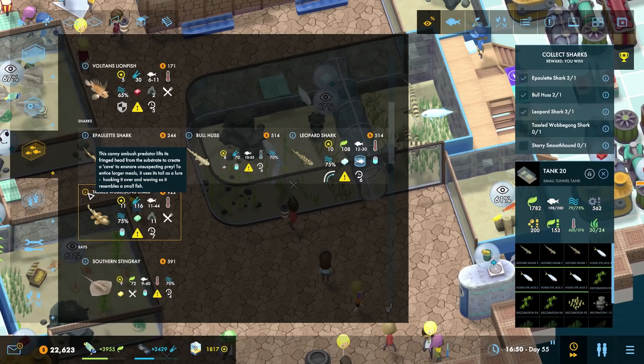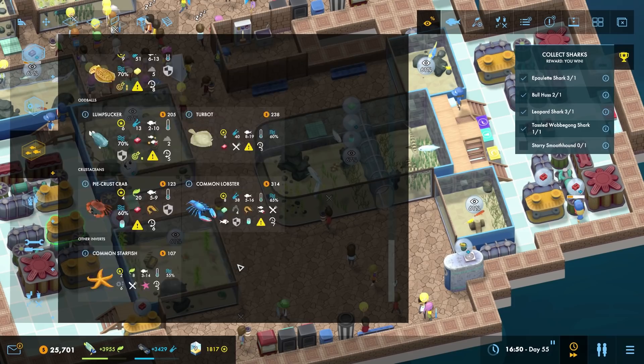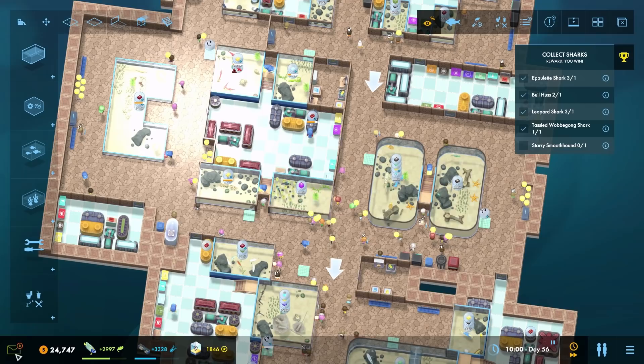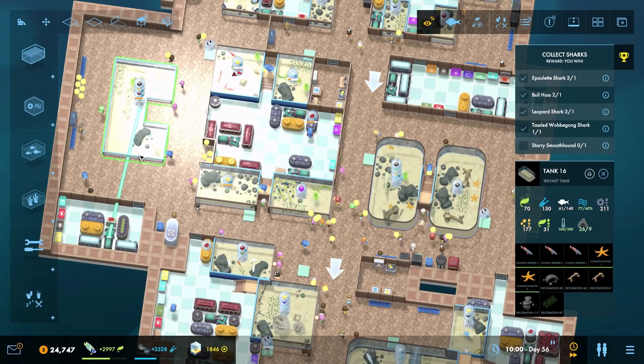Let's get the tasseled wobblegong shark and have a read of this - that's an amazing name. This canny ambush predator lifts its fringed head from the substrate to create a cave to ensnare unsuspecting prey. To entice larger meals it uses its tail as a lure, hooking it over and waving so it resembles a small fish. That's amazing - I like you, you may live here! Excellent work on adding a tasseled wobblegong shark - here is your reward: a green turtle. Rachel has leveled up - let's get that going.